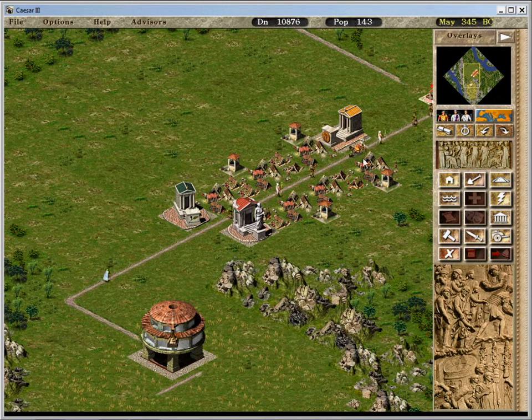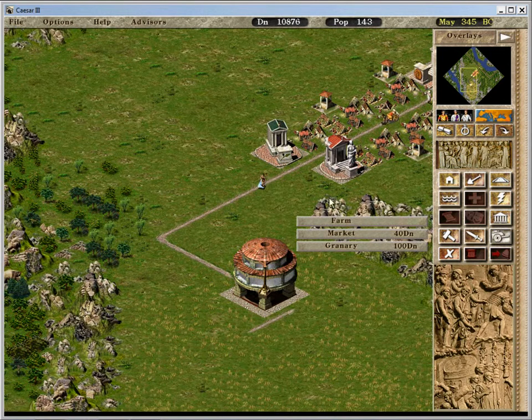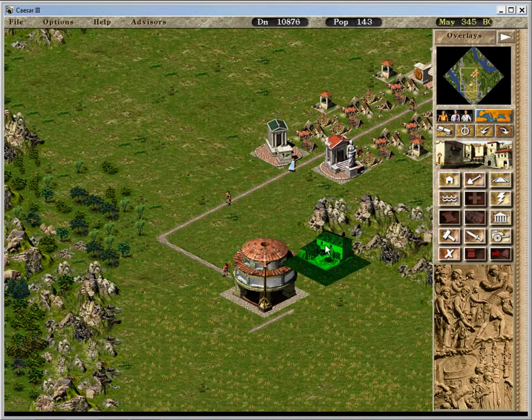These also increase desirability. These are food. Okay, we're up to that point. Let's build farms — wheat farms.